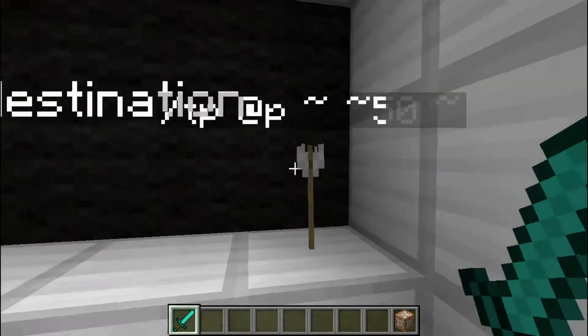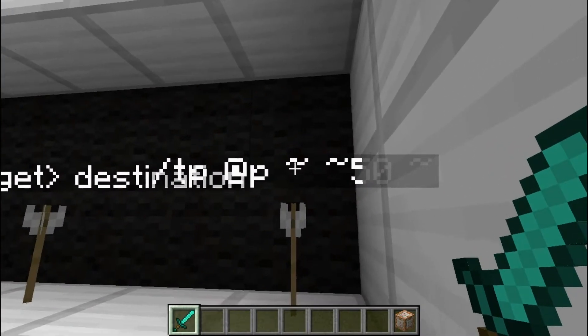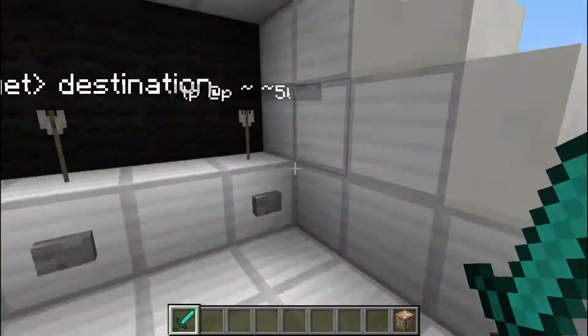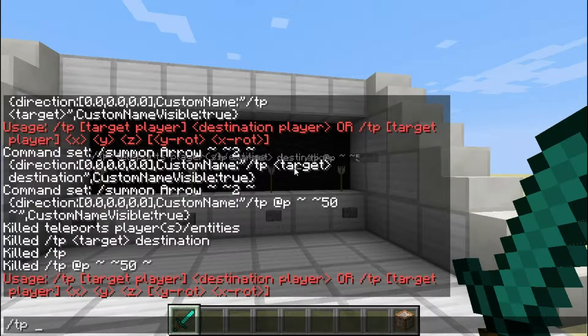Here is an example: tp @p with relative coordinates, 50 blocks up. I'm going to show you an example of teleporting with relative coordinates.